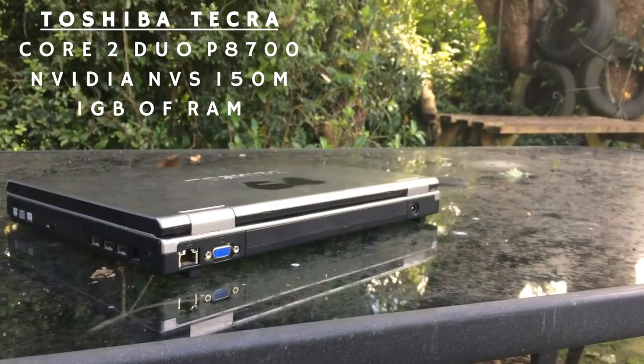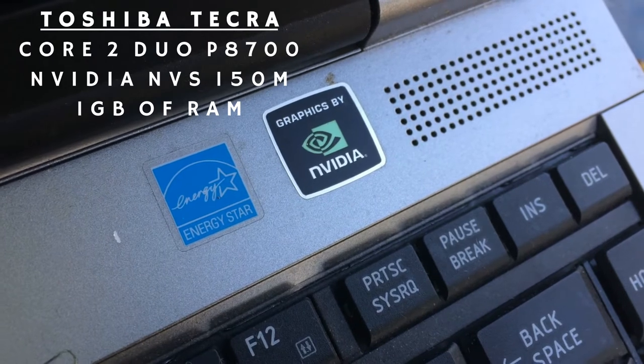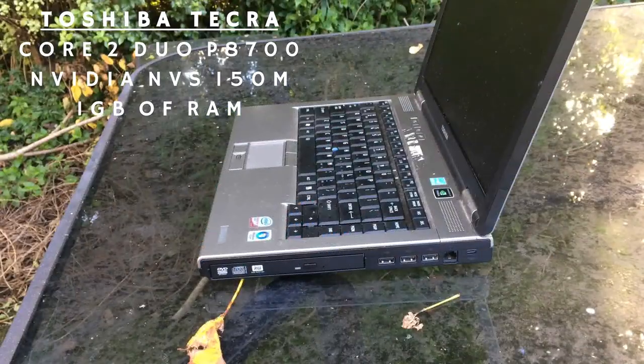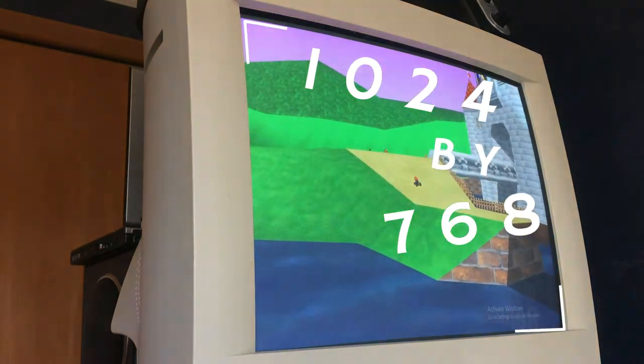This is Toshiba 64. Powering everything is an old Toshiba Tecra with a Core 2 Duo P8700 and NVIDIA Quadro NVS 150M with 256MB of DDR2 VRAM and 1GB of RAM. The image is outputted through VGA to a CRT monitor at 60Hz with a resolution of 1024x768. For audio, I have the same Logitech speakers from my sound system, and for the controller, I am using two DualShock 4s.